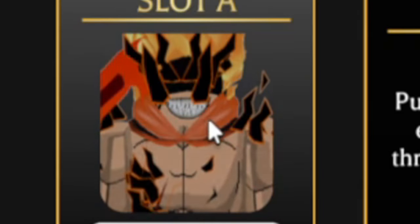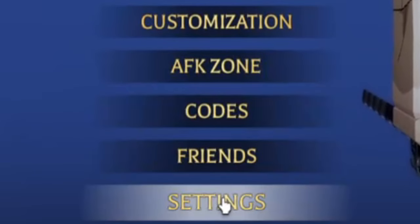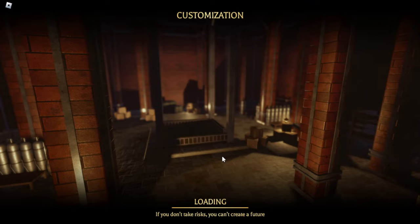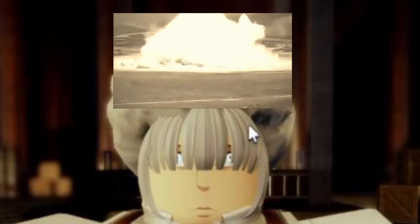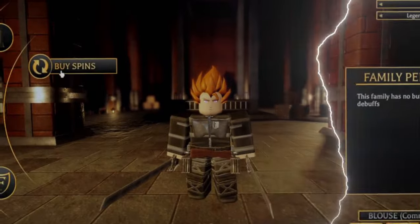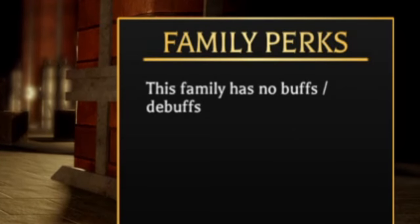This looks pretty sick. AFK zone, codes, friends, settings. Let's go to customization. What in the abomination is on my head? It looks like a whole nuke exploded on my head. Do we have any spins? Family perks — I didn't know there were such things. I have 10 rolls.